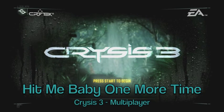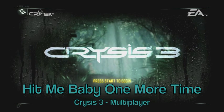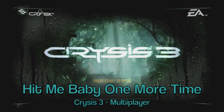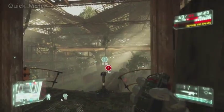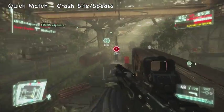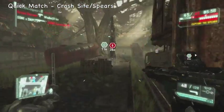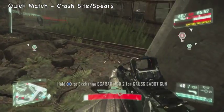What is up guys, Ace here from Chivo Nation and we are playing some Crysis 3 multiplayer, going for the 'Hit Me Baby One More Time' achievement. What you're gonna want to do is start up a quick match on multiplayer and go down to crash site slash spears. You're gonna need to get this spears game mode, it's a random between the two. Here I am in spears.